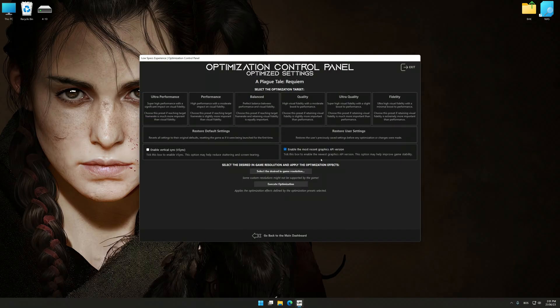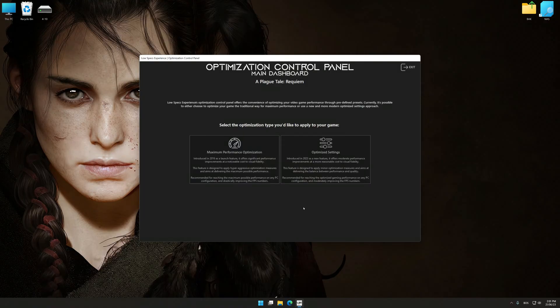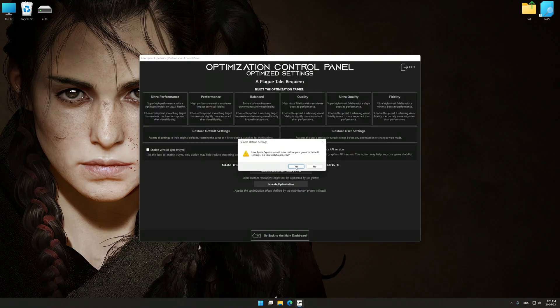Once the optimization control panel has loaded, select the desired optimization presets and the rendering resolution for the game. Feel free to experiment with the optimization presets and rendering resolution to see what works best for your system. To apply the optimization, press the Execute optimization button and then start your game. Also, if you are unsatisfied with what you see, you can easily remove the optimization effects.